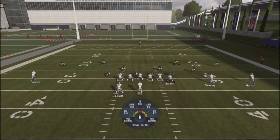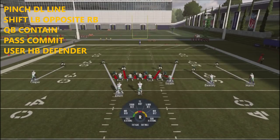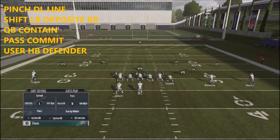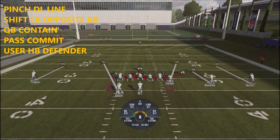To set this up, we're going to take our defensive line and pinch them in by hitting your left bumper. We're also going to take our linebackers — hit your right bumper and then hit the right stick, then the left stick to shift them off to the right. This is one of the few blitzes I like with a cubic contain, so hit the left trigger and then the right bumper to cubic contain. Then do left trigger and pass commit. So four quick global adjustments. And I'm going to take this guy down right to the line of scrimmage.